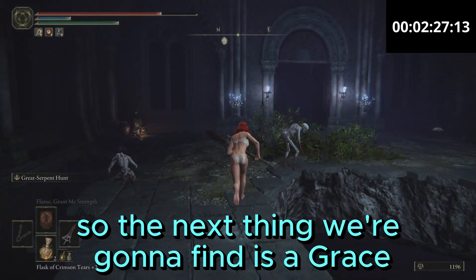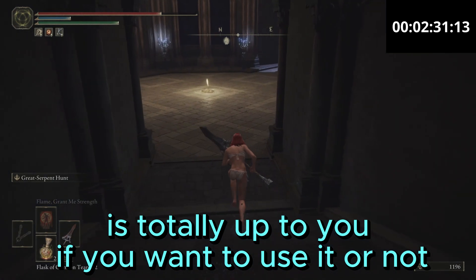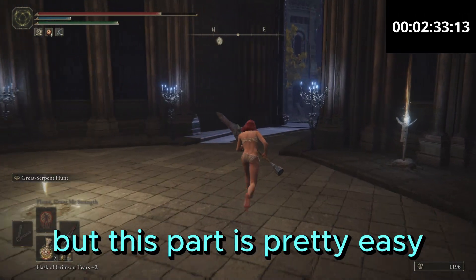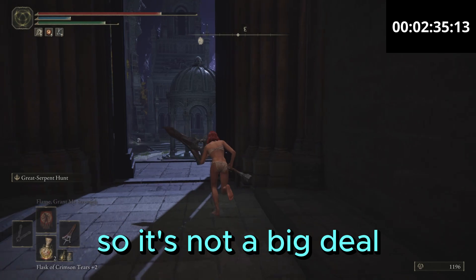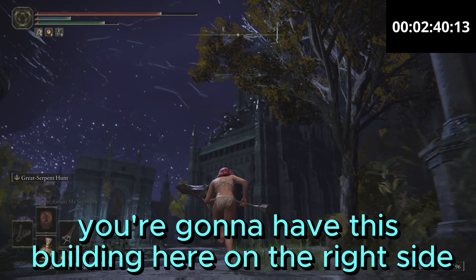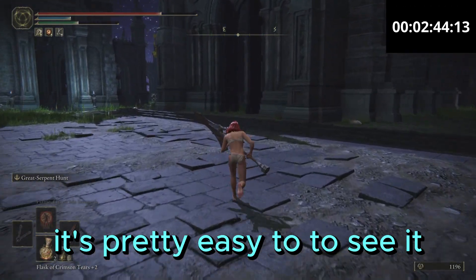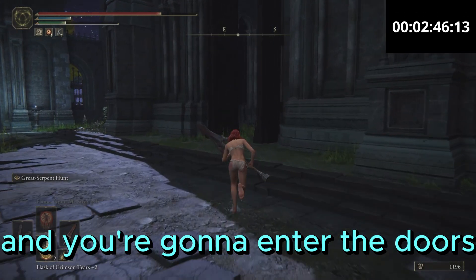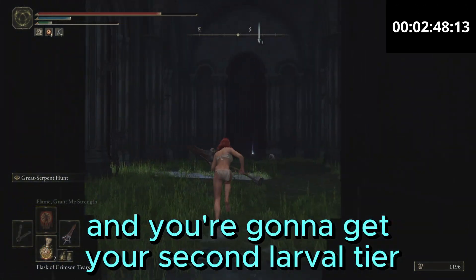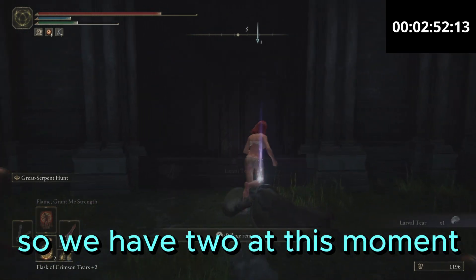The next thing we're gonna find is a Grace — it's totally up to you if you want to use it or not, but of course I recommend it. This part is pretty easy, so it's not a big deal. After you enter Nokron Eternal City, you're gonna have this building here on the right side — it's pretty easy to see it. Enter the doors and you're gonna get your second larval tear. So we have two at this moment.